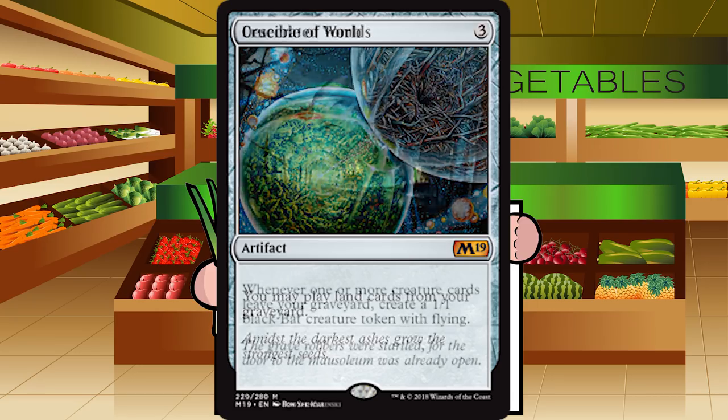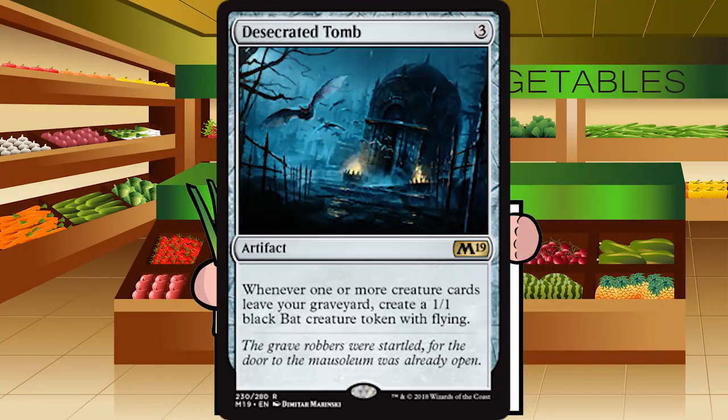Up next is Desecrated Tomb — three generic mana for an artifact at rare. Whenever one or more creature cards leave your graveyard, create a 1-1 black bat creature token with flying. Even if you set up some graveyard-eating engine, the payoff is a few 1-1 flyers. This is jank-constructed stuff. F for Desecrated Tomb.